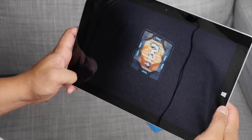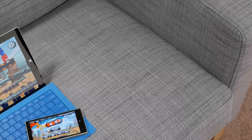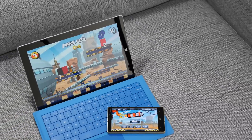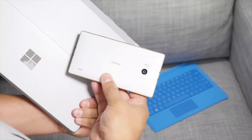All right, so that's a quick look at Roboto for Windows and Windows Phone. It's $2.99, but there is a free trial if you want to give it a try first before buying it. If you have any questions, let me know in the comment section below. I'm Mark Gwim for Windows Central, thanks for watching.